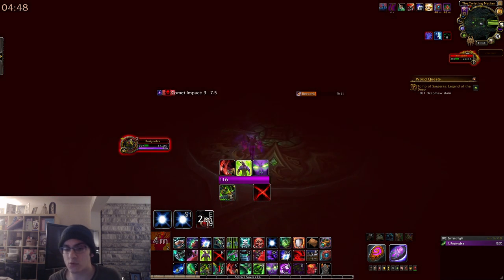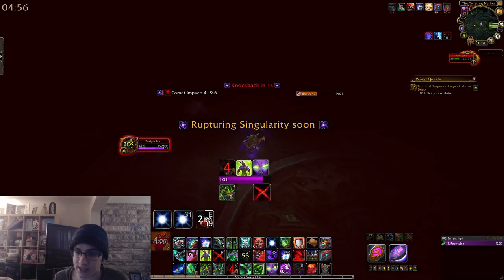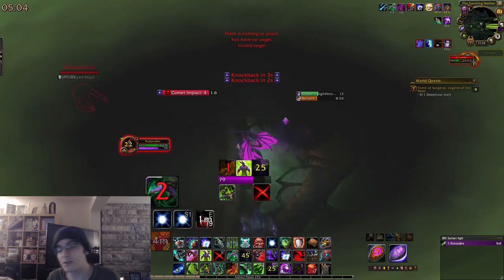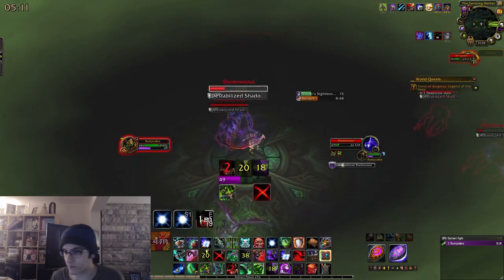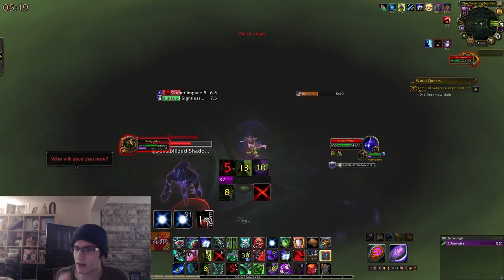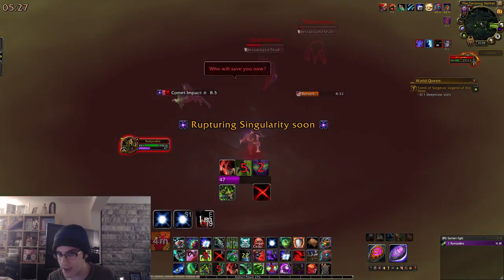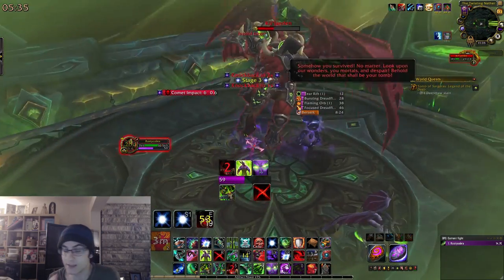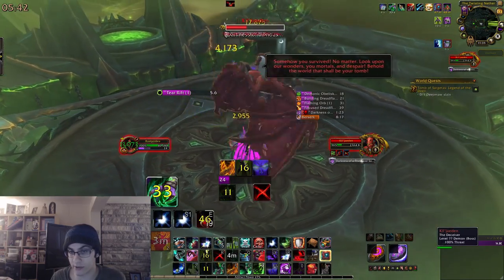Once you understand the knockbacks and their fixed spawn order, here's how this phase works: you need to run around the platform and find Illidan. He gives you a buff that lets you damage the Shadow Soul adds — you can't really damage them without the Illidan buff. This is really difficult for classes that depend on leech — try to get the Illidan buff as soon as possible so you can start leeching off the Shadow Soul adds. Once you have the buff, avoid the knockbacks — remember they spawn top right, bottom right, bottom left, top left — and eventually kill all the Shadow Soul adds to get out of this phase. It takes some practice to remember the exact spawn locations.